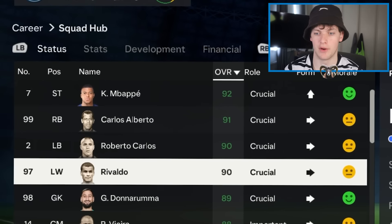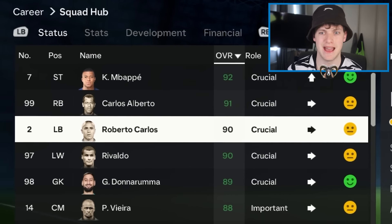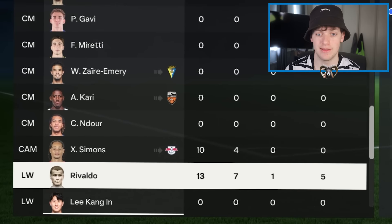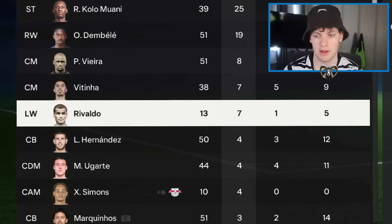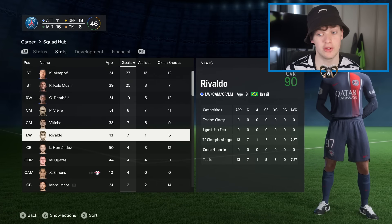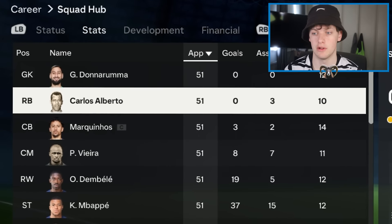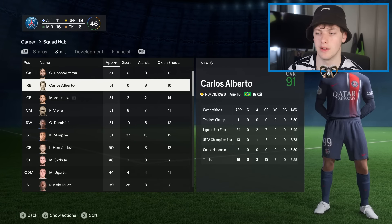It's Carlos Alberto versus Rivaldo, featuring the ghost of Roberto Carlos who should already be dead. Rivaldo has 13 and 7, while Carlos Alberto played the full season with three assists and ten clean sheets. I think I've got to give this to Carlos Alberto — as much as 7 goals in 13 games is good, Carlos Alberto has been a stalwart at right back. Carlos Alberto moves on instead of Rivaldo.